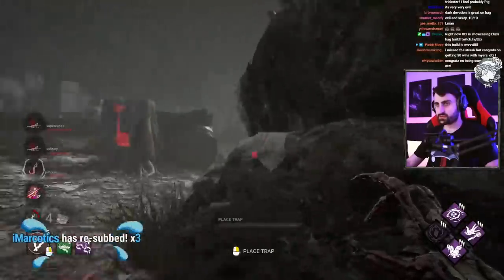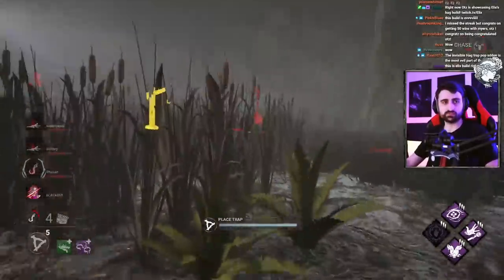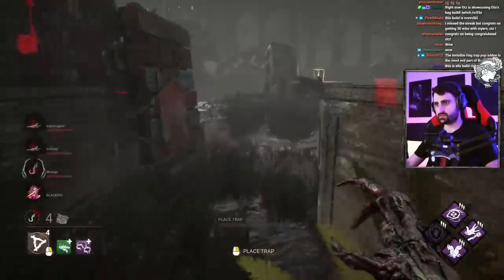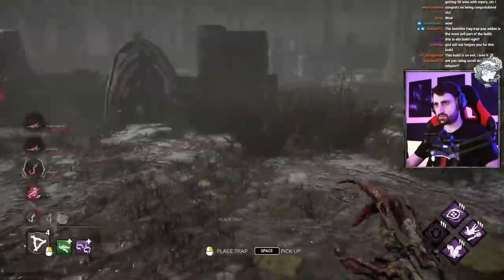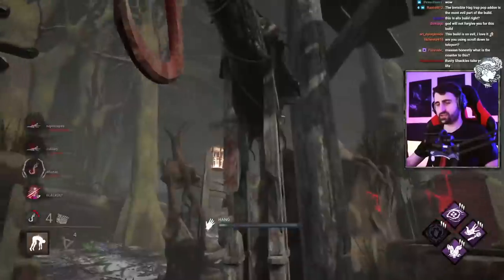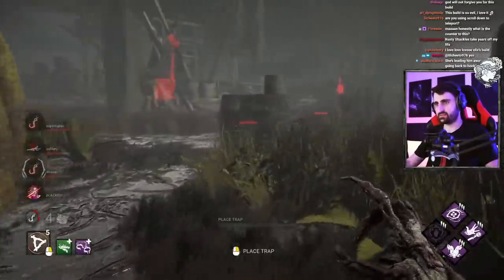I'm going to push him this way and she'll step into the trap the other way — or she'll go into the shack where we have no business chasing. It is pretty evil. The only thing about this that turns me off a little bit is the add-ons. These add-ons are so powerful, they are so strong. I cannot see myself bringing these add-ons every day. Hag is so strong without any add-ons anyway.